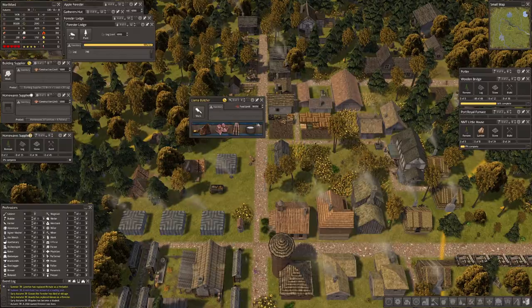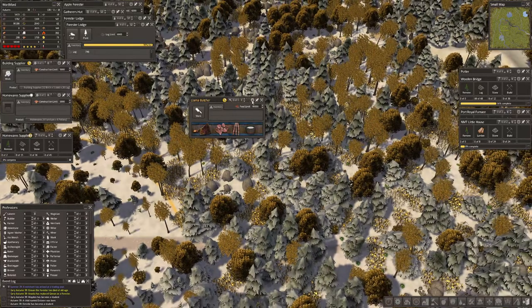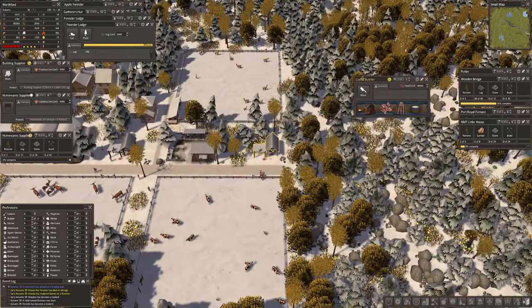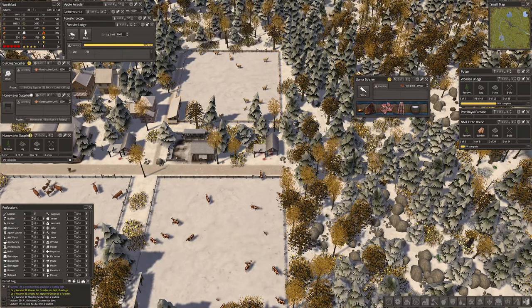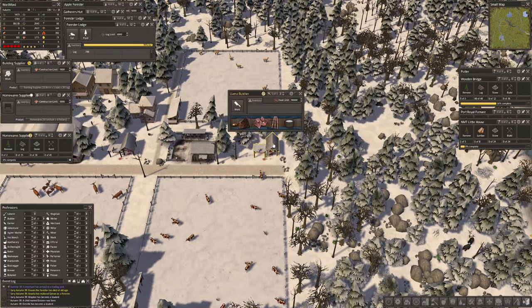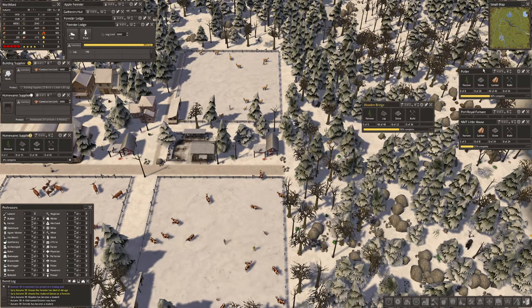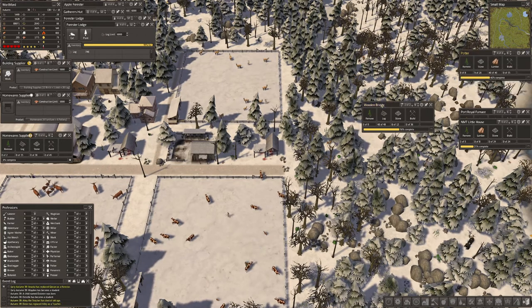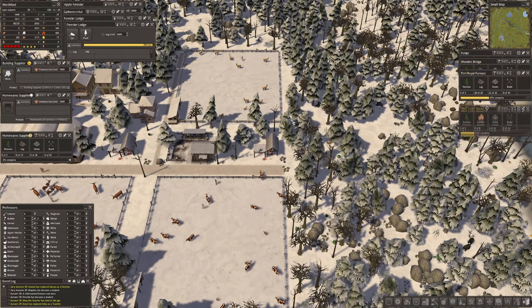The llama butcher. Let's go and look at these llamas. I thought they produced wool - I thought llamas produced wool. Clearly not. So we'll just put a llama butcher in. There's none of them have died yet - that's good. Now what are we short of? Stone for building. Stone, yep, stone and stone.